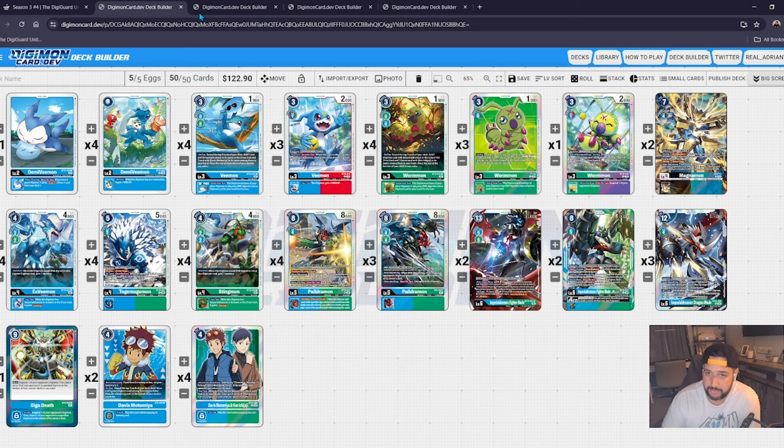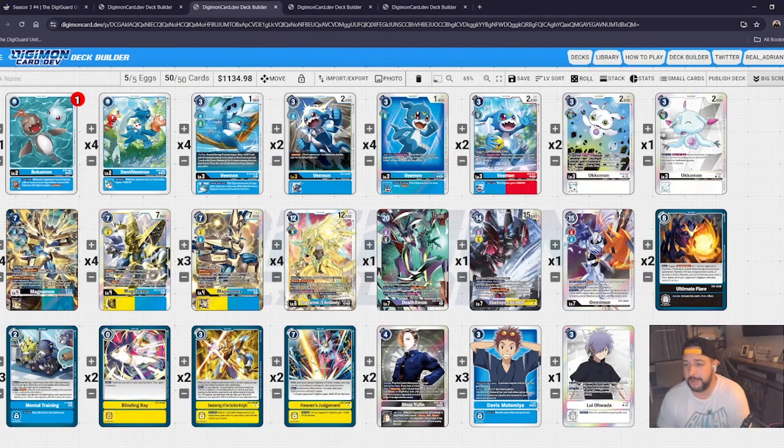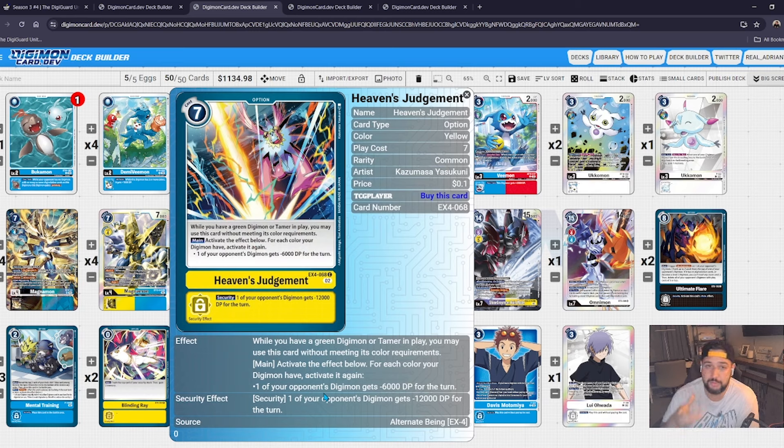On to third place — Magnimon. He's in the format and is a very strong card, but I don't think it deserves the hate it's getting. The problem isn't Magnimon — it's the pool of options he has access to because of his colorway: blue, yellow, and black. Blue gives you Meteor Moon Impact, Mental Training, Hammer Spark, Ice Wall. Black gives you Ultimate Flare. Yellow gives you Heaven's Judgment. This is the card that potentially needs to go.